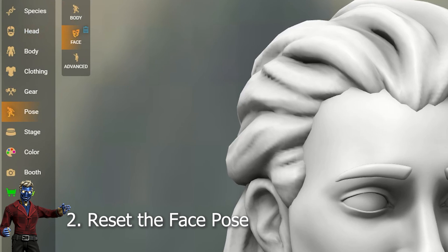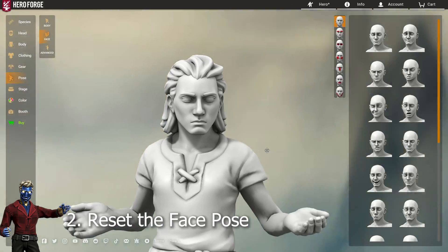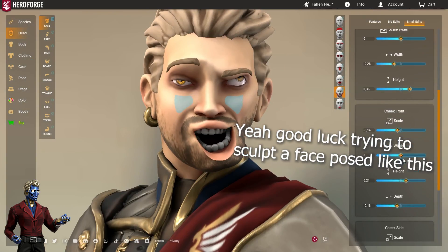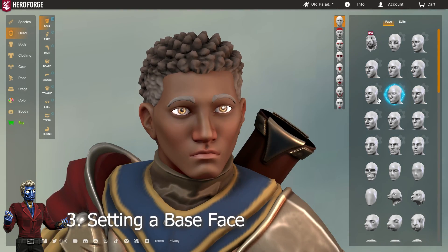Step number two: reset the face pose. Go into posing — this is the only thing we'll do in posing before we're done — and click the trash can to reset the pose. Models right now do not start out with unposed faces, and having a completely plain face is important to seeing exactly what you need to do when you start sculpting.